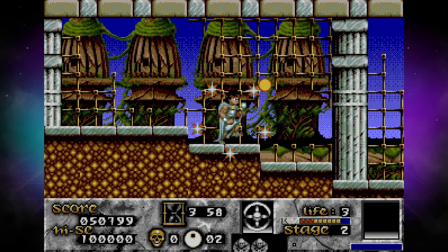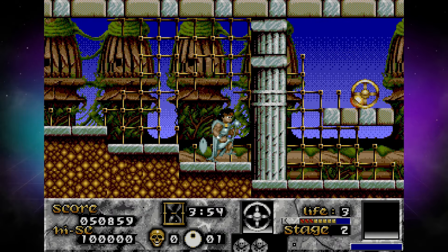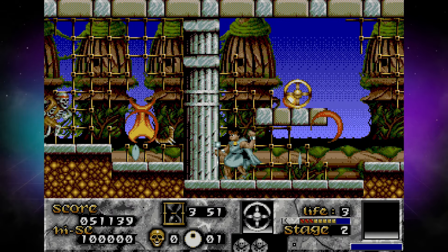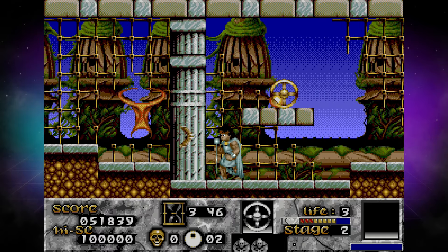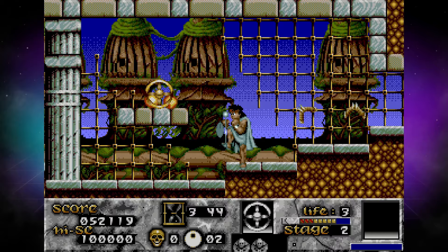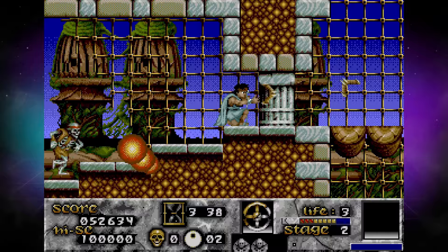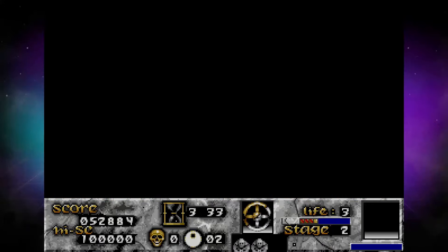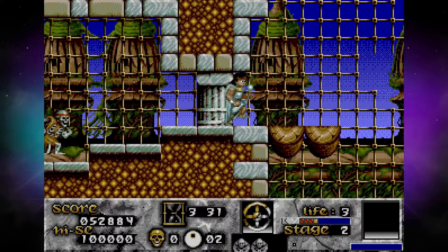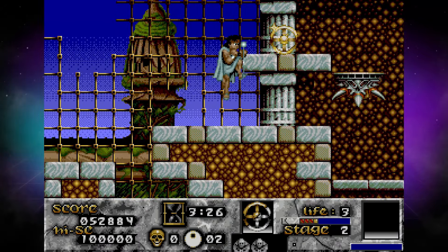First released in 1992, Risky Woods is a 16-bit fantasy-themed platformer that casts you in the role of the heroic Rohan, tasked with rescuing the monks who preserve the wisdom of the Lost Lands. Across four perilous zones of two stages each, you'll have to battle your way through hordes of enemies, collect treasures and power yourself up for the challenges ahead. You'll need to use your brain too — the gatekeepers that impede your progress all have a musical puzzle for you to solve before you can proceed.